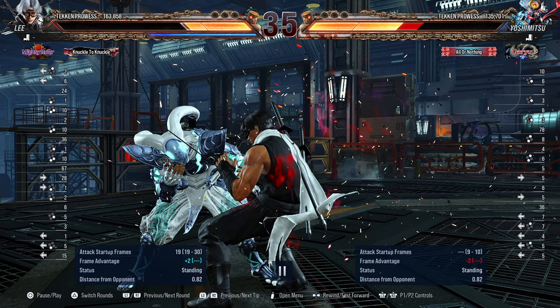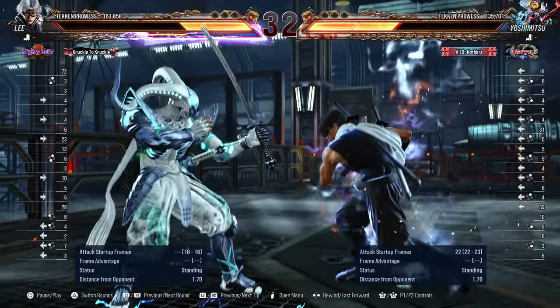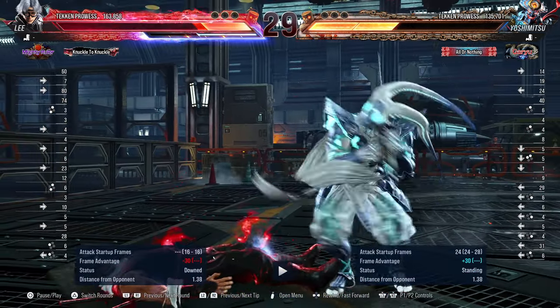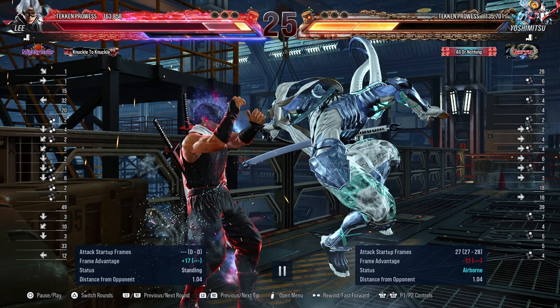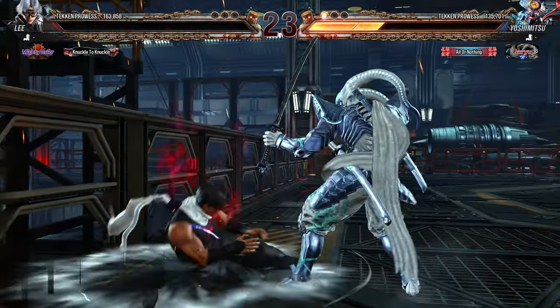Lee ended up staying down so you can't really catch him off guard with the heat smash. You had a decent opportunity right there to launch Lee either with a down forward 2 or an up forward 3. Don't ever do back 2,1 on a backed-up corner opponent — they're likely not going to press anything against you, especially when they have low health. Now you did back 2,1 twice so you're minus 17 and they can easily launch you, but he didn't, so you're safe. Smart on the down back 3s though.